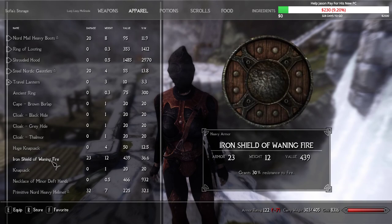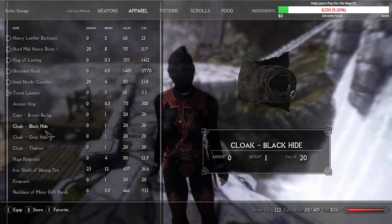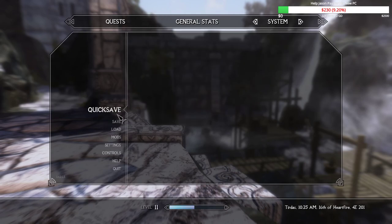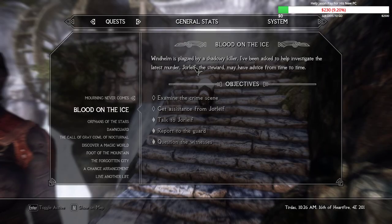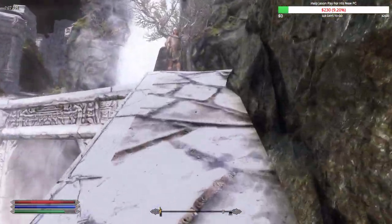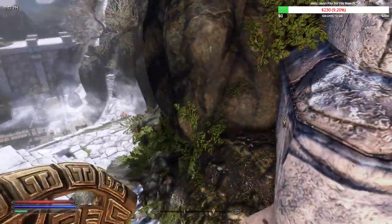Continuing inventory management with the follower. Gave Sofia a cape but she refuses to wear it — she's being difficult. Had a conversation about what to hold versus carry. Overall our look is much improved now compared to before — the Dweema breastplate and hood combo is a solid upgrade. That's one thing I appreciate about Skyrim: the loot is actually interesting and varied, unlike some other games where you're just picking up fabric constantly.